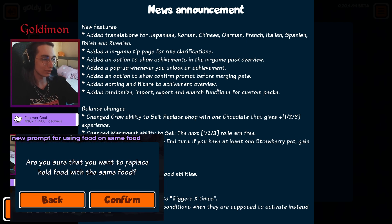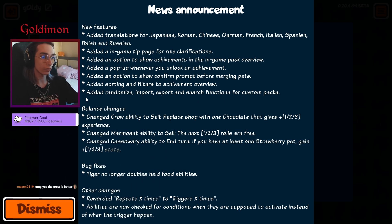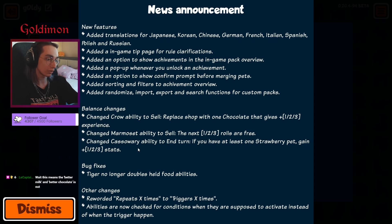Sorting and filters for achievements, and randomize, import, export, and search for custom packs — which is incredible. I can finally just copy-paste the pack instead of having to make the pack one unit by one unit. This is going to make Versus Day so much easier to play.